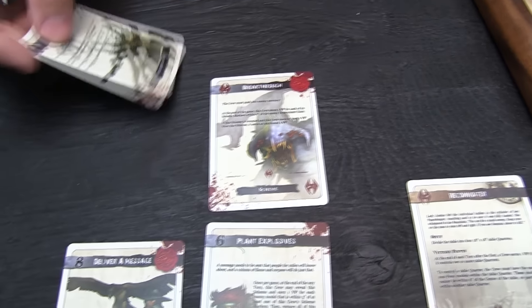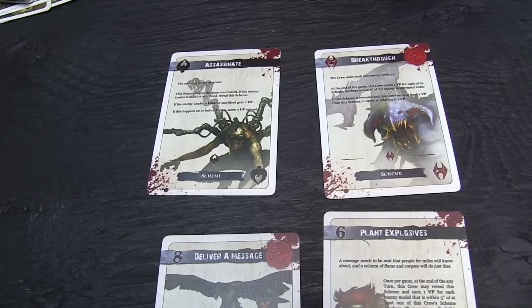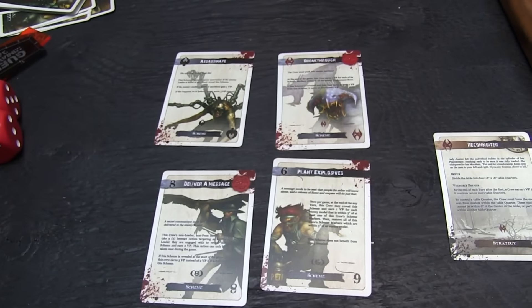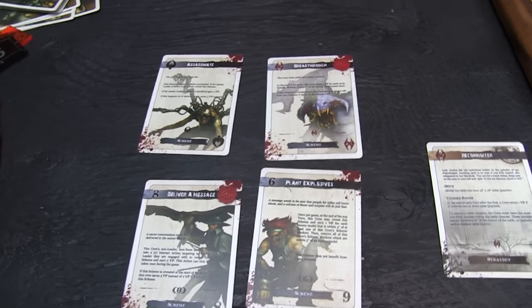And Assassinate: the scheme begins the game unrevealed. If you kill the opponent's leader, you get two VPs. If you do it on or before turn four, you get three. We each get to pick two of these and not tell our opponent which ones we've picked, or we can choose to reveal during the reveal phase.